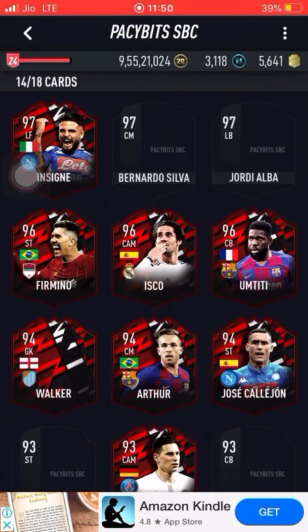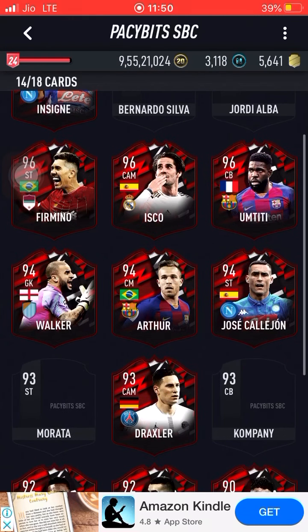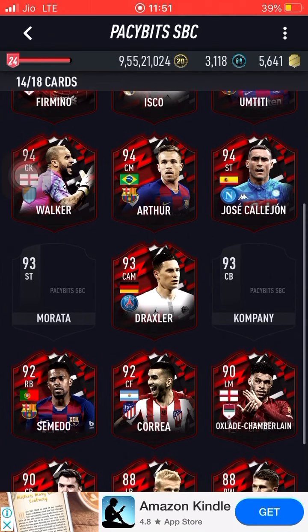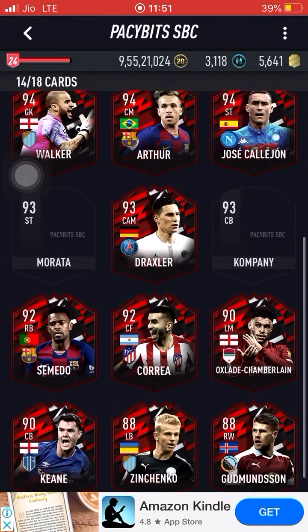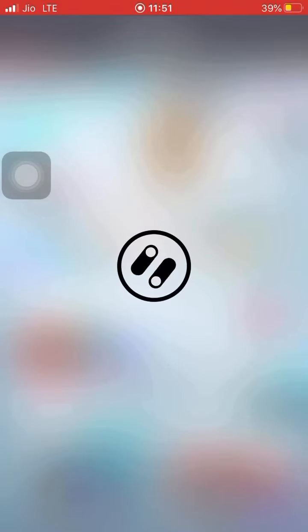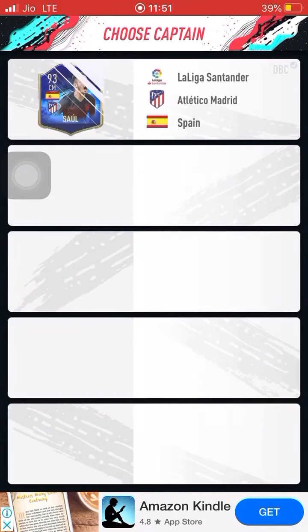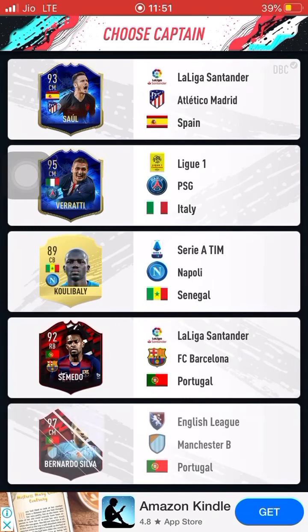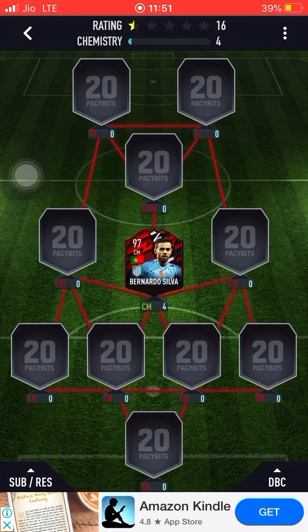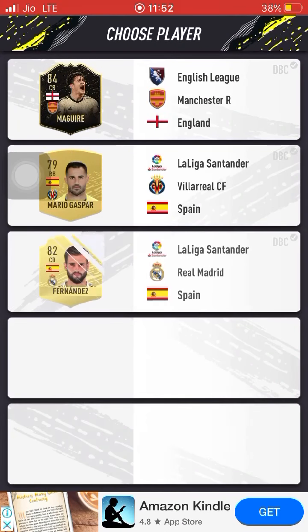We have quite a few Pacey Bits cards — namely 18 Pacey Bits cards — and most of them are central players: CAMs, center forwards, strikers. So when it comes to formations, we should go for the more central formations, those with more central players. As you guys can see straight away, it paid off with a Pacey Bits Bernardo Silva.